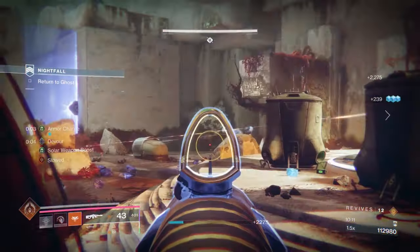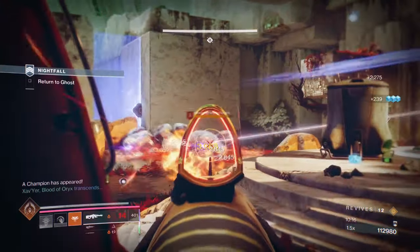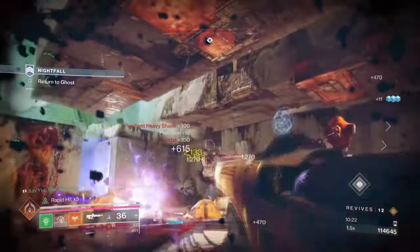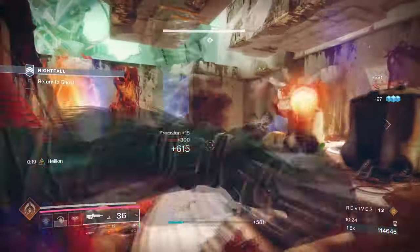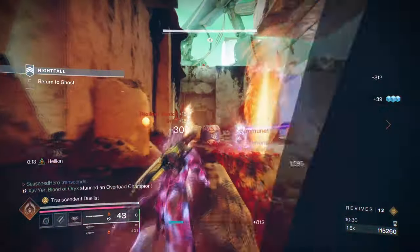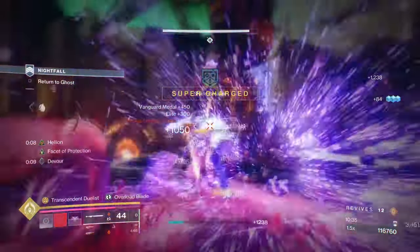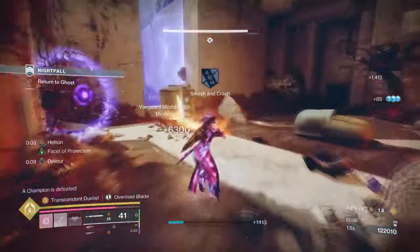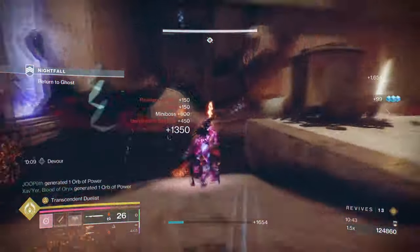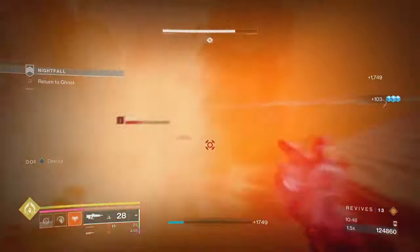For the playstyle we'll be going for, you must have Facet of Protection, Solitude, and Grace as the key fragments within the build. The reason is that to use our sword effectively, we need as much damage reduction and health regen as possible, and also being able to use our sword while Transcendent. Solitude will reduce enemies' damage output by quite a bit, while Protection is going to make it better and easier for us to get up close and personal. Grace is of course going to allow us to quickly become Transcendent, which is basically the keystone for the entirety of the build to work. Everything else will improve our ability regen as we play.